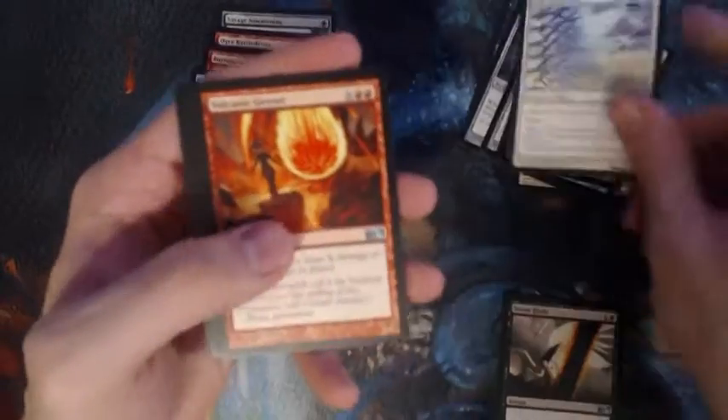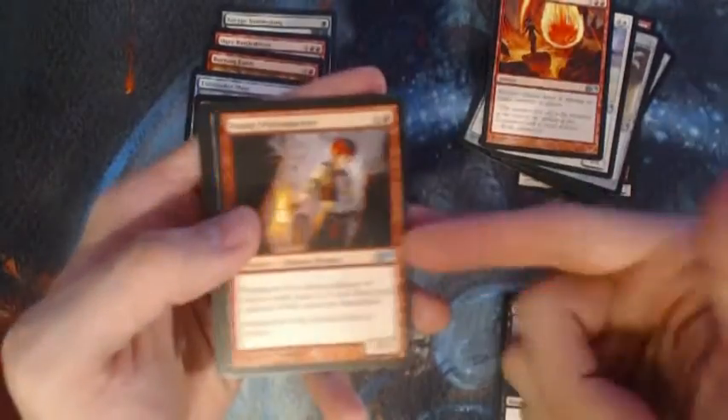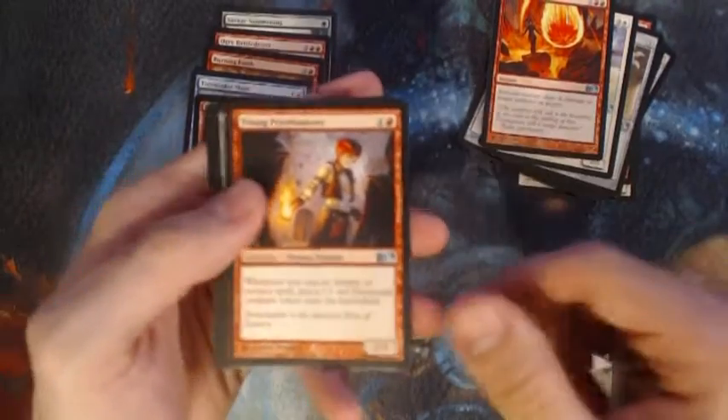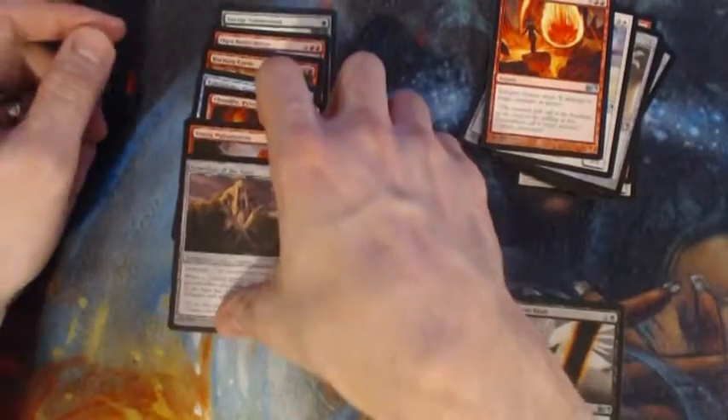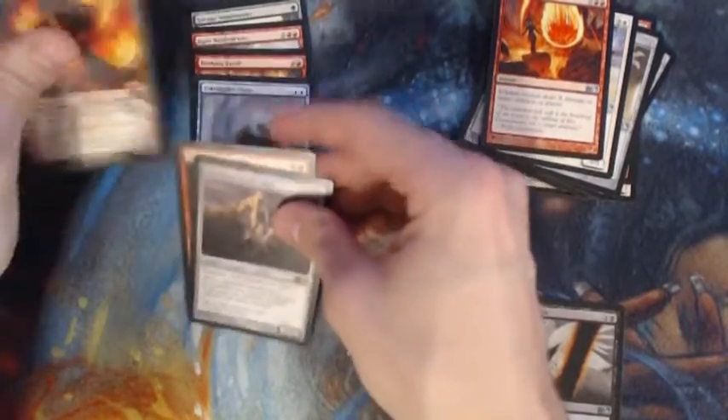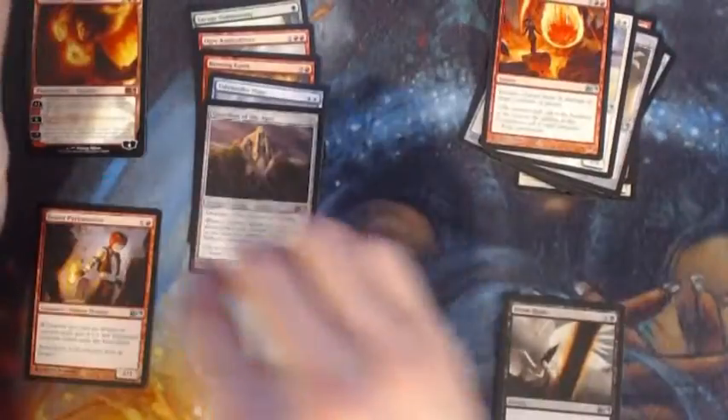Wall of Swords, Volcanic Geyser, there's a good uncommon — Young Pyromancer — and Guardian of the Ages. Let's go ahead and set our good mythics off to the side as well as our good uncommons.